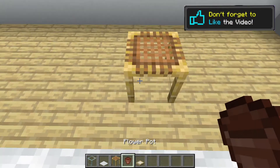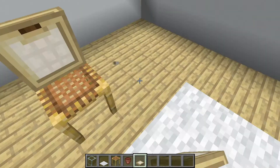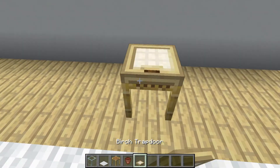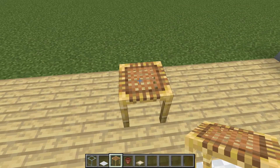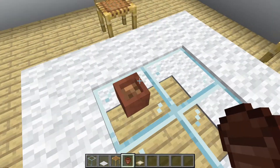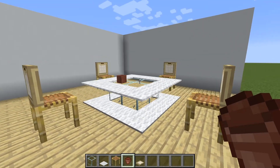Then place trapdoors over the scaffolding, and after that you need to place pots so it looks like a cup of coffee, and your table is done.